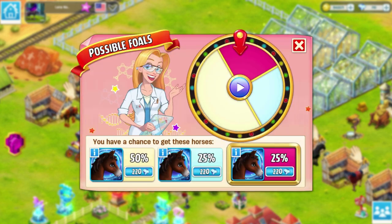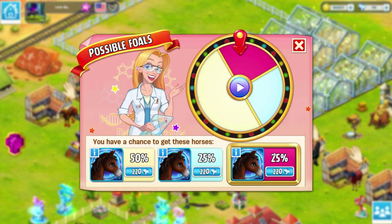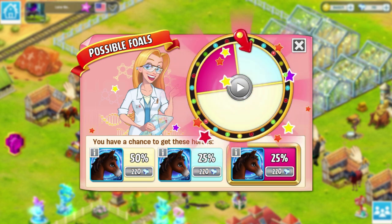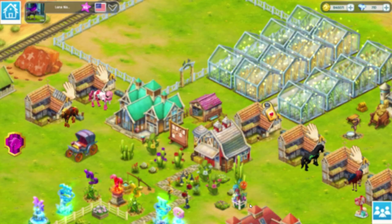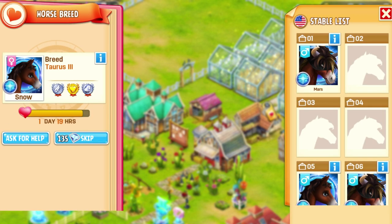Let's get a female. Snow's a female. This is a male. Blue's a male, so we don't want Blue. We have a fairly good percent of getting a female. I am not spending more diamonds on this today, Amy. We got ourselves a female — finally! Now I have a female and a male Tier 3 Taurus 3 horse, and finally I can go ahead and breed exclusively Tier 3 Taurus 3 horses.